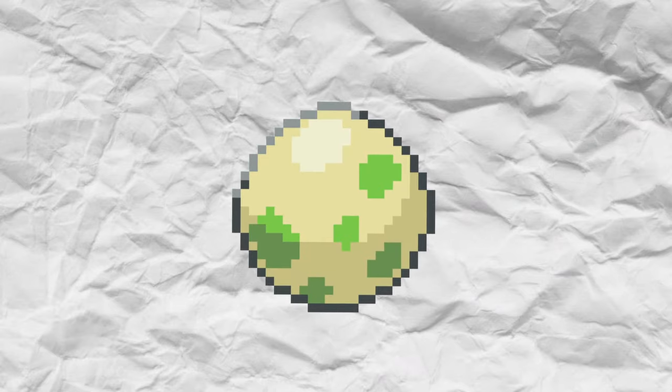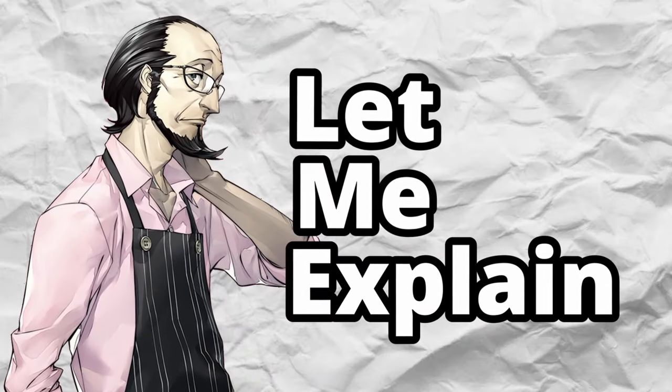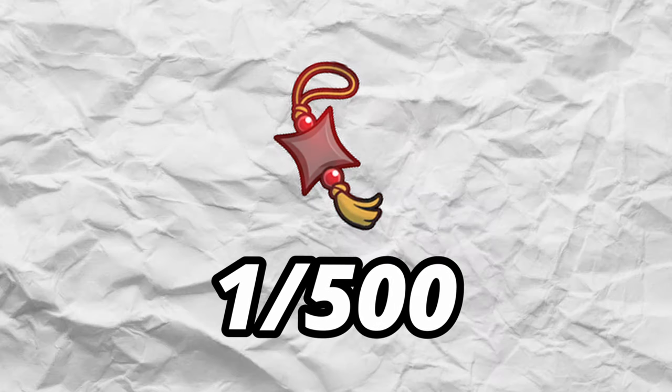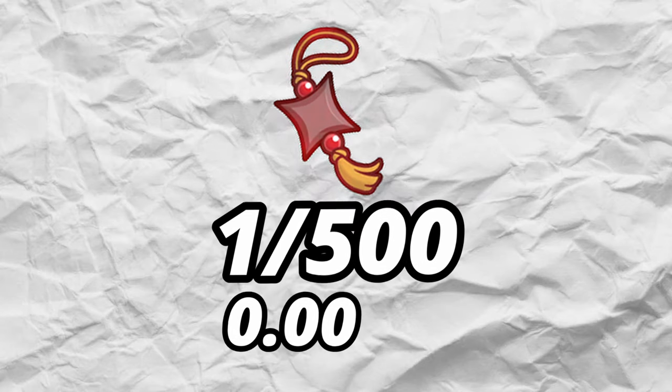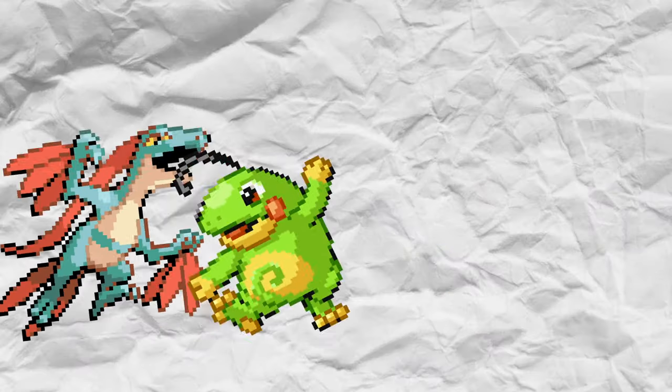Well, imagine a shiny charm, but instead of completing the Pokedex, you need to promise your first pawn to the Dark Lord Ishmael. The Greed Charm will make your shiny odds 1 in 500, or 0.002%. But in return, a single death in the run spells game over and you need to start again.